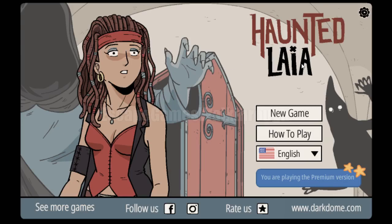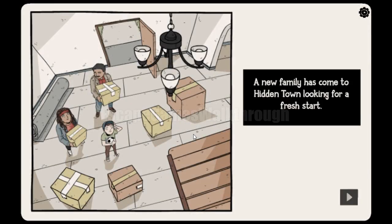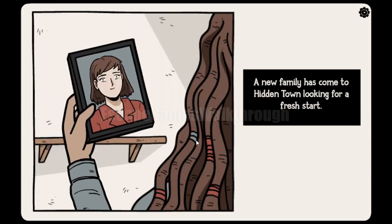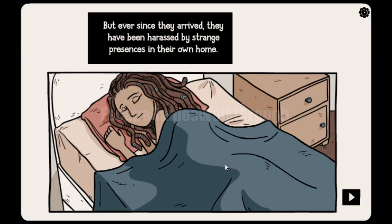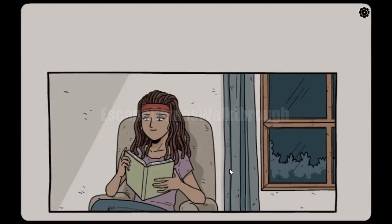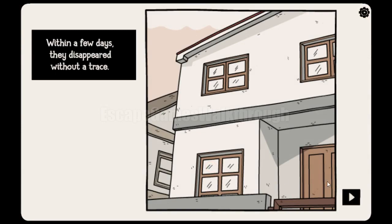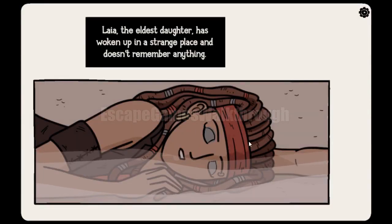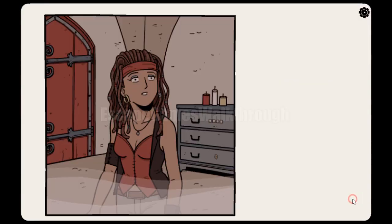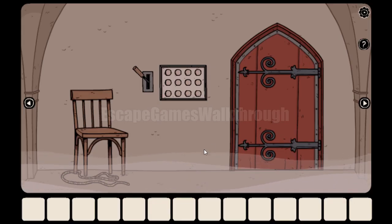We are playing Haunted Laila by Dark Dome. The story begins as the family came to a hidden town, to a well-known house, and strange things happened to them. The story starts from the end — in short, they have disappeared. Now Laila has found herself somewhere in a strange place without remembering anything. Let's begin.